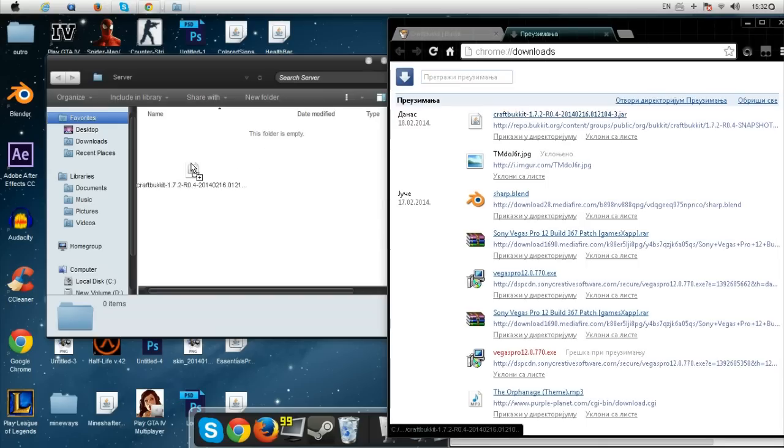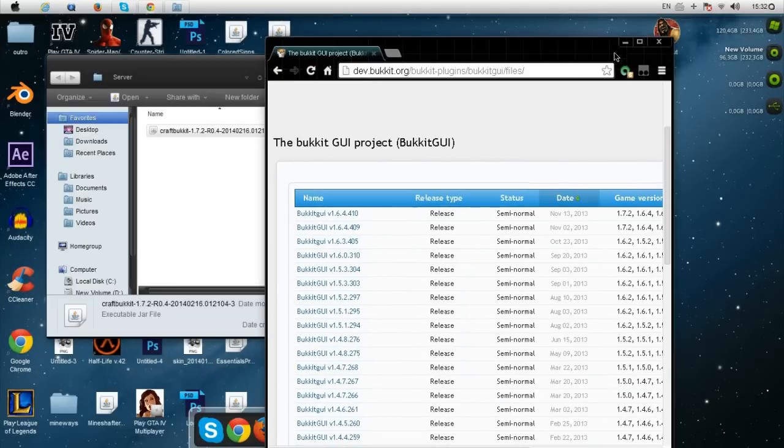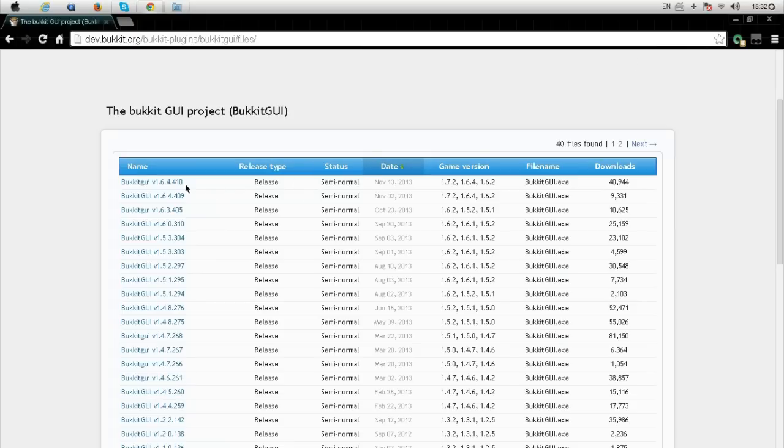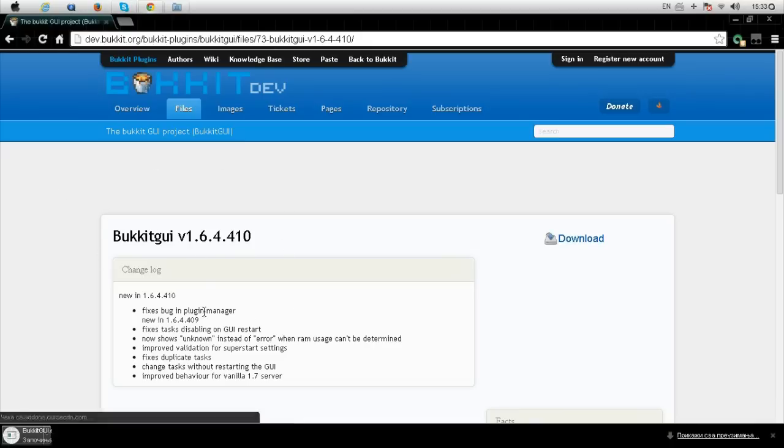Okay, now drag this and put it in this folder — not so hard. Now the next thing you're going to download is BukkitGUI. I recommend doing BukkitGUI because I think it's easier to navigate. The simple CMD command is a little complicated for other players, so I think this is going to be easier. Download it and leave it — it's also in the description.